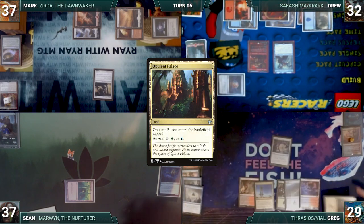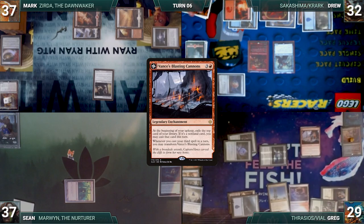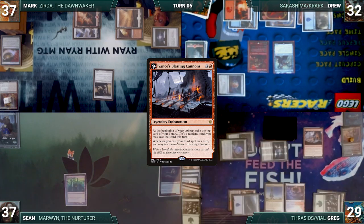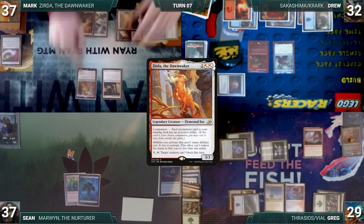Greg draws and plays an Opulent Palace tapped. He casts a Sol Ring, a Talisman of Resilience, and a Vance's Blasting Cannons. Greg passes the turn, discarding to hand size. Sean draws, plays a Forest, and desperately tries to rebuild, then passes. Mark draws, recasts his commander Zerta the Dawn Waker, and ships the turn to Drew.